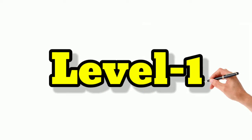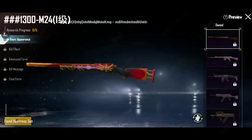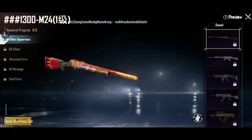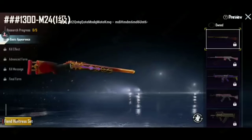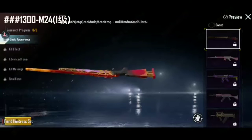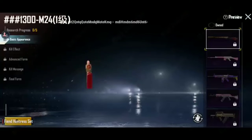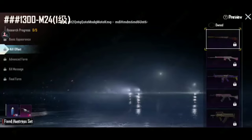Okay, so let's start. This is the basic appearance of this skin — that is level 1. And this is level 2. In level 2 we get the kill effect.